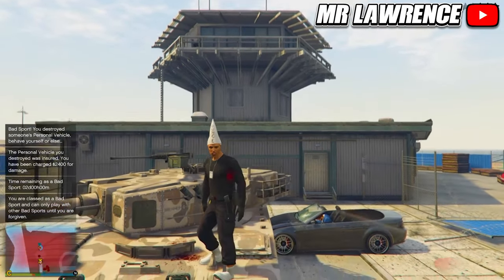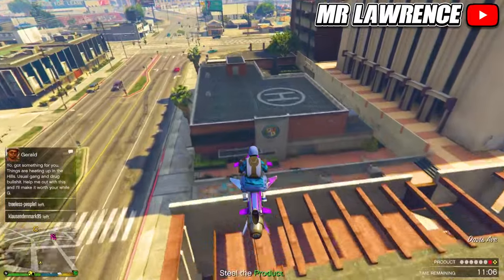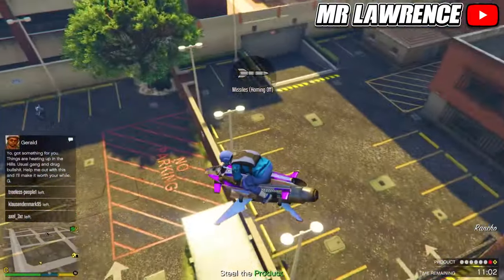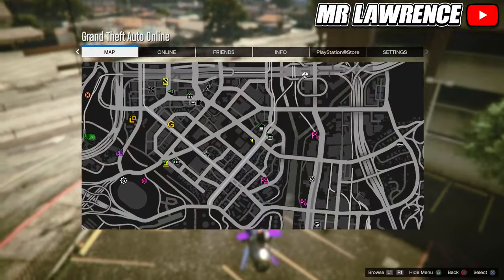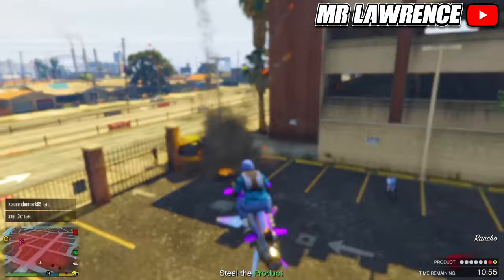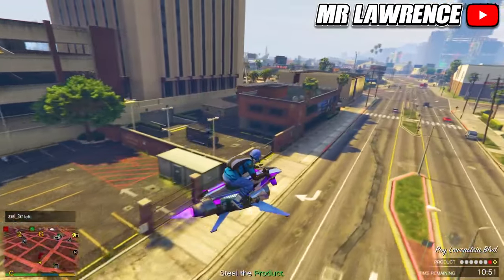I will now show how to get in bad sport solo, and then I will show how to keep the dunce cap. This is a slower method but it will still get you in bad sport — it's pretty straightforward. Just destroy other players' cars in free mode till you are in bad sport. I recommend going to places like the car impound over here, where you will always find personal vehicles. Also make sure there isn't a free mode event going on, because then the personal vehicles you destroy won't count towards bad sport.